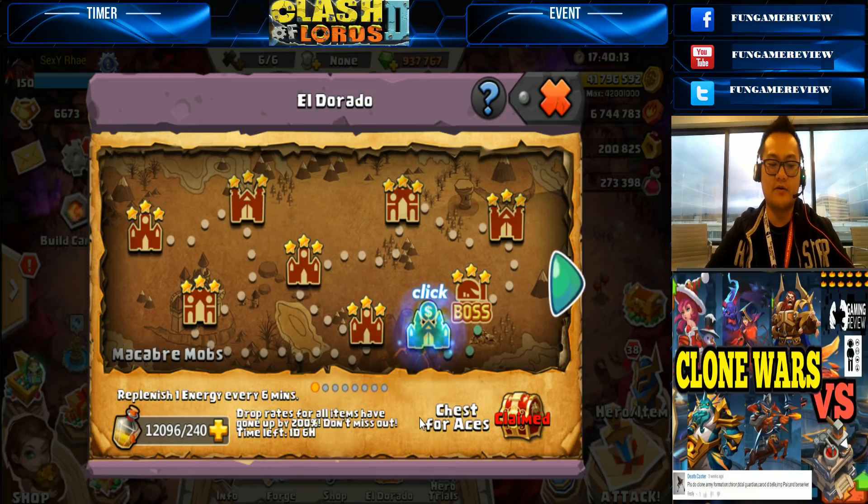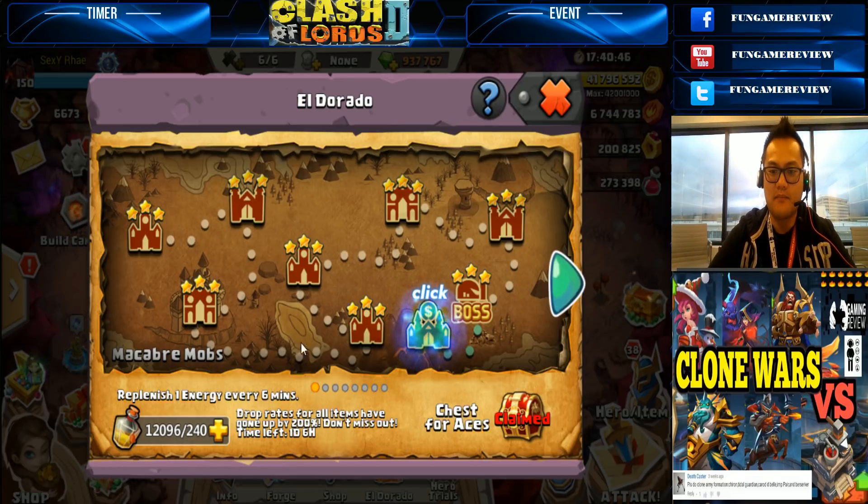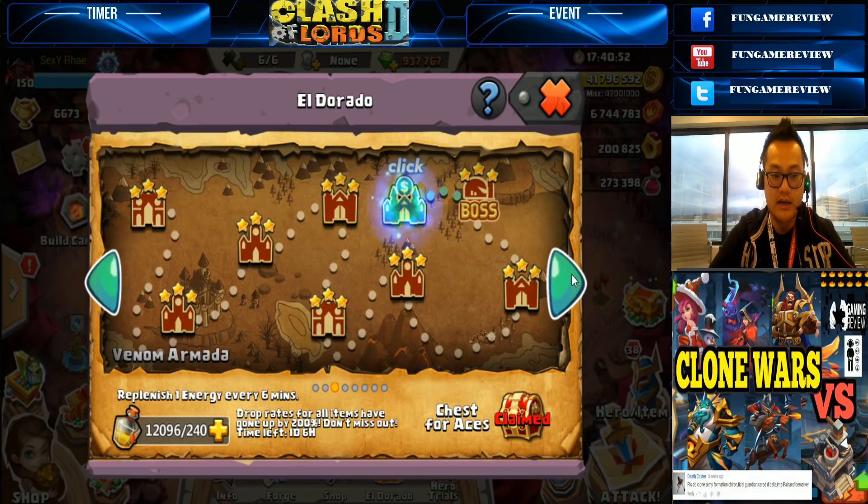What's up everybody, Henry from Fun Game Reviews! It's time for a little Clone Wars. This was recommended by Death Caster on YouTube — shout out to him for telling me to make this video. Clone Wars versus Eldorado, seeing all the maxed out enlightened heroes in action together: Carotty Bell, Mistress, Berserker, Title Guardian, and Gyron. It's going to be massive amounts of heroes, so let's rock it out.